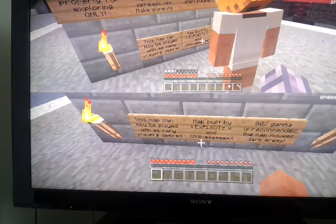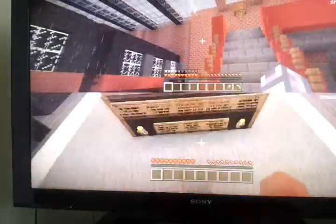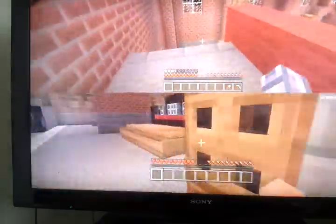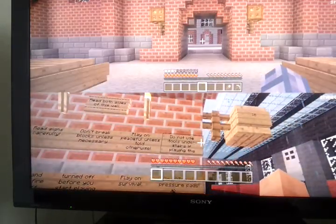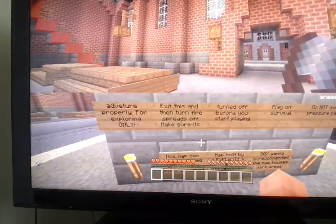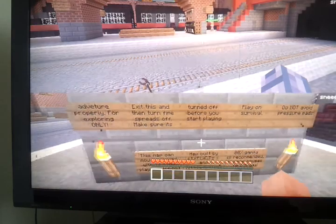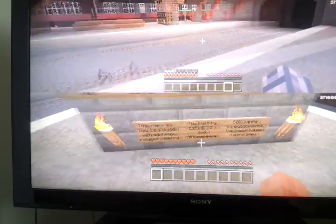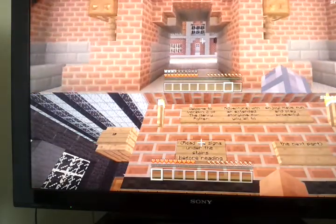Anyway, it's gamma on 80 — I should ignore that. For now I'm going to be Hagrid, and my friend is going to be, obviously, the star of the show, Harry Potter. So first I'm just going to read the rules — have you read the rules? Nope. Rules: read signs carefully, do not break blocks unless necessary, play on peaceful unless told otherwise, please do not use tools under stairs if playing the adventure properly. For exploring only, exit this and then turn fire spreads off. Make sure it's turned off before you start playing. Play on survival. Do not avoid pressure pads. This map can now be played with as many players as desired. Welcome to version two of the Harry Potter adventure map with an extended storyline for you all to enjoy. Have fun and play properly.